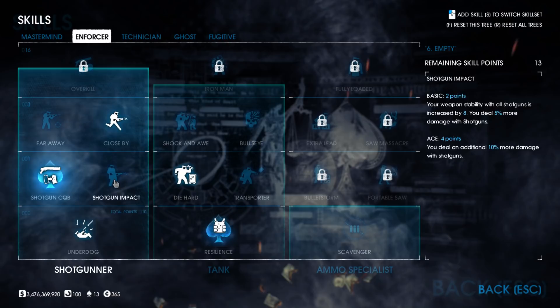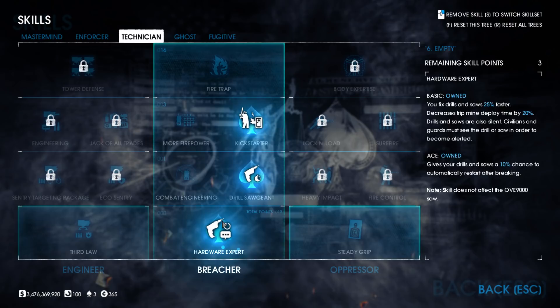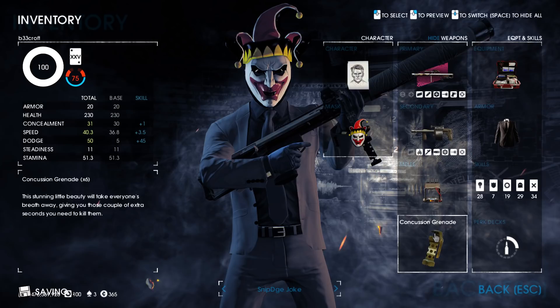The final option could be drill skills — if a heist needed it and being coordinated with your teammates, this could be extremely valuable. For melee I typically go for a stun melee like the Buzzer, Electric Knuckles, or Kunai Knife, and for the throwable I usually take concussion grenades to aid in getting to and from objectives.